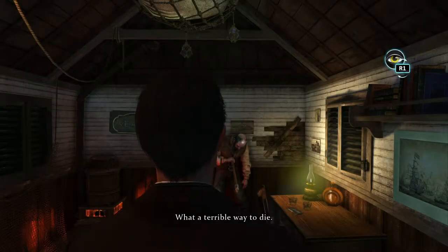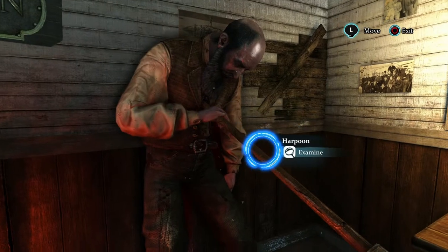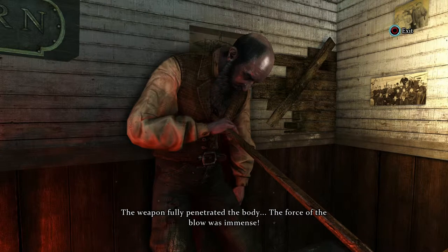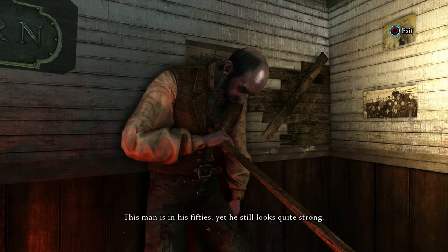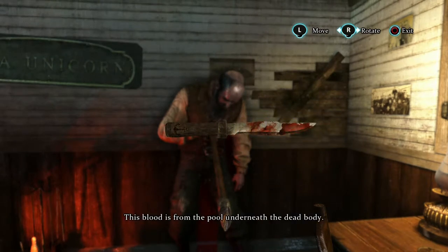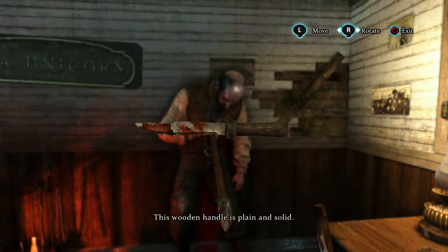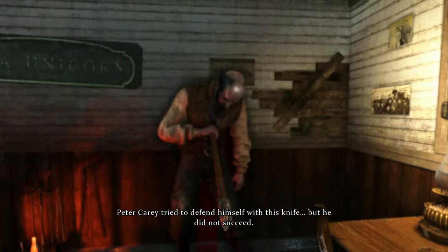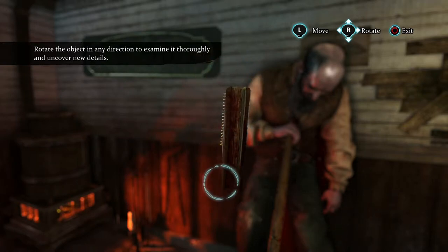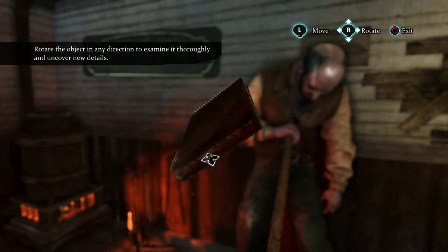What a terrible way to die. Players will enjoy a richly detailed and dynamic look at the crime scenes in Crimes and Punishments, with razor-sharp textures on the consoles and PC. So let's take a look at the unfortunately hanging Peter Carey, and in great detail the objects around him. This blood is from the pool underneath the dead body. Heading down, we see a knife covered in blood and a notebook. Let's see if there's any useful information on either.